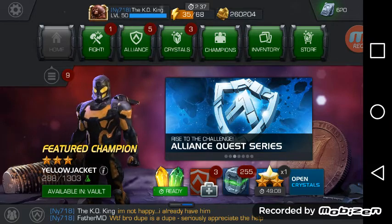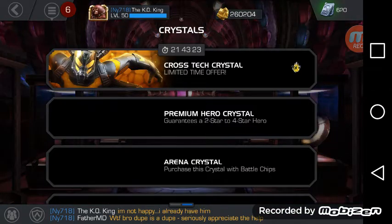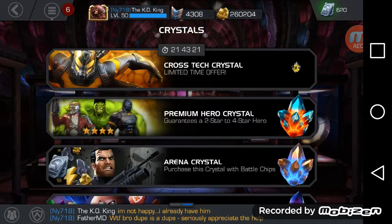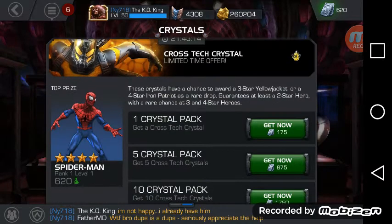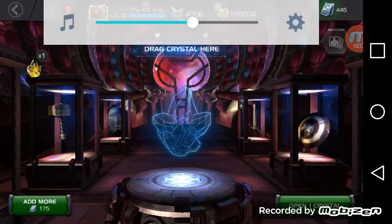Actually, we'll get one more of these yellow jacket crystals. All I got — I got five of them last time — I got four two-stars and one three-star Iron Fist. Then I had one of those red crystals with Daredevil and all I got was a two-star, and I got that red crystal from the alliance event. So I'm going to open up one more of these to show you guys another two-star.